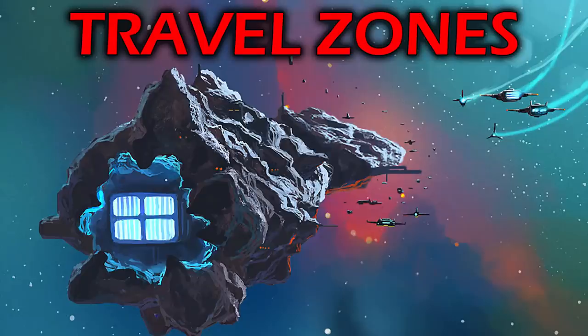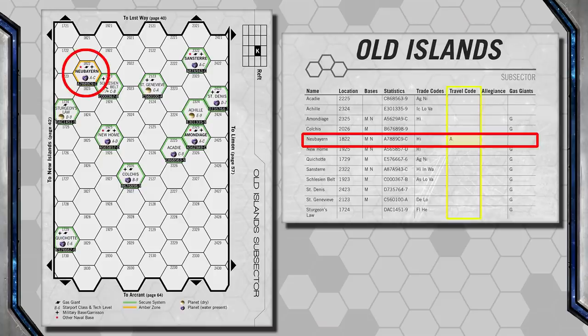Next let's look at Travel Zones. Some planets might be noted as being either Amber or Red Zones. This planet is an Amber Zone — you can see it outlined in yellow. Amber Zones should be considered travel advisories against going there. The planet might be in political upheaval or unwelcoming to outsiders. There's no law saying travelers cannot go to an Amber Zone, but advisories warn they should be ready for trouble. There might also be difficulty finding passengers or cargo due to political unrest or embargoes.